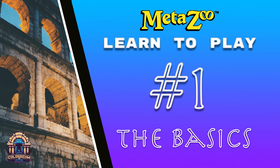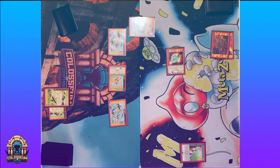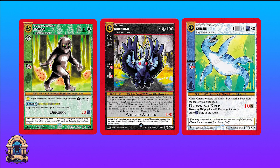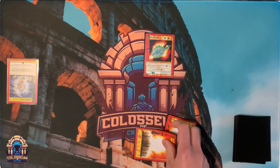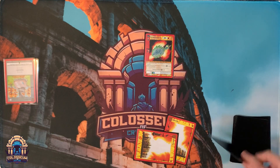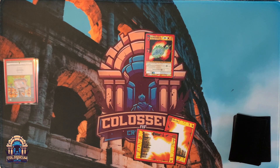Hello and welcome to the Coliseum of Cryptids Learn to Play series. Here we hope to teach the wonderful game of MetaZoo to beginner players, as well as provide a resource that can be referenced in the future if you ever have questions about MetaZoo gameplay. MetaZoo brings cryptids such as Bigfoot, Mothman, Chessie, and many others into a turn-based strategy card game that allows you to utilize those cryptids and some magic to defeat your opponents. The goal of the game is to bring your opponent's life points from 1000 down to zero before they are able to do the same to you.